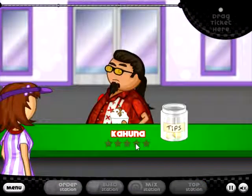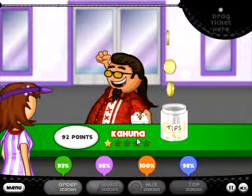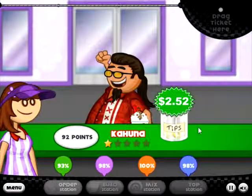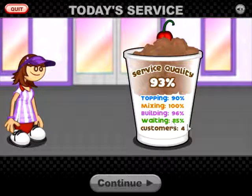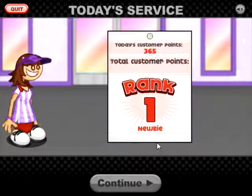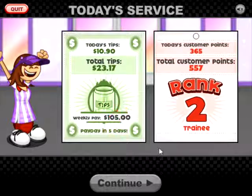That was perfect! Kahuna got 92 points — and he is supposed to be the rough one to grade us! Yes! Two dollars and 52 cents in tips. Customers 4%, waiting 85% — that's why you want to up your waiting score. Rank 1 Newbie. Total customer points: 557 — Rank 2, Trainee! We are a Trainee!